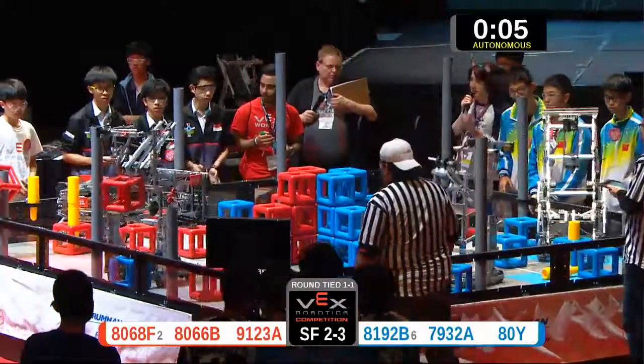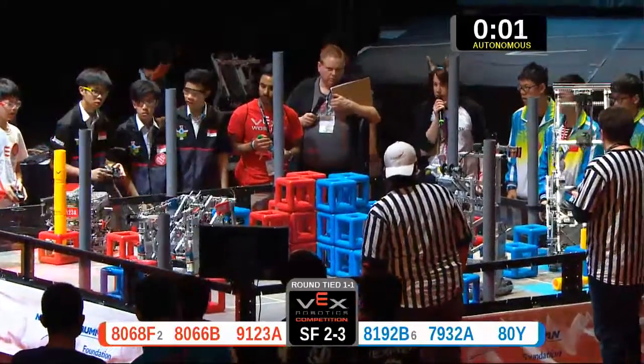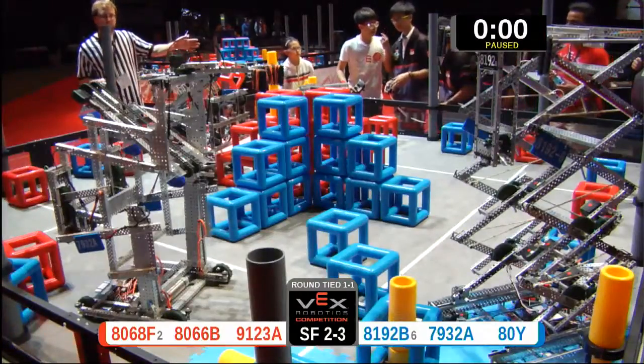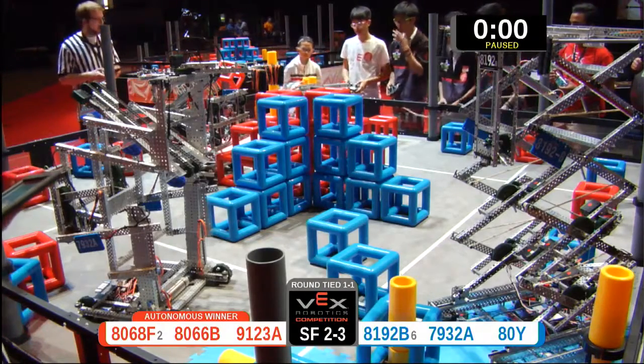Look at all the activity. We've got two skyrides with a red-seeded cube, one skyrides section with a blue-seeded cube, three sections on red with a cube seated, and that's going to do it for them. Red takes autonomous. Well done with that skyrise.